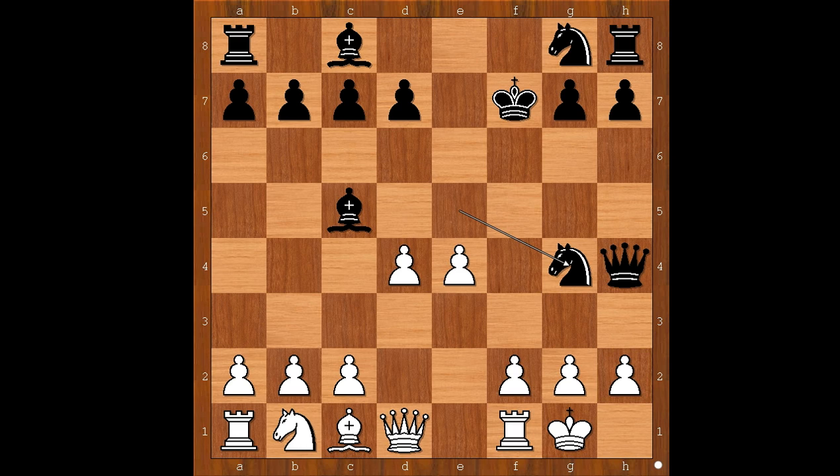Black is better materially and has good activity of the pieces. Is there a downside in black's position? Yes, there is. The black king is somewhat exposed. But how to get to the black king? h3 was played, preventing checkmate. Bishop to d6 was played.